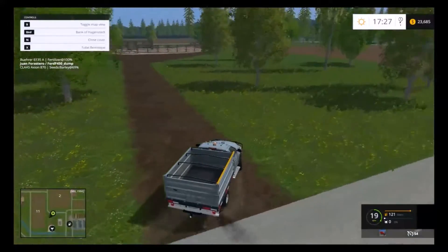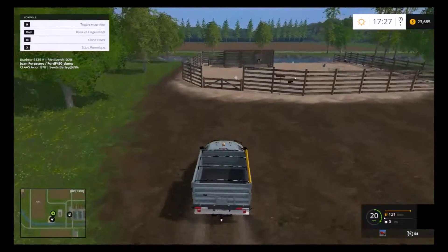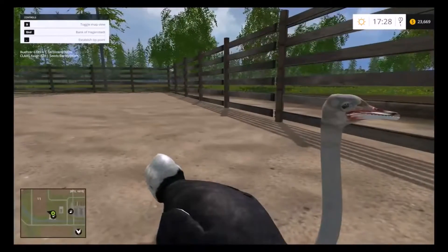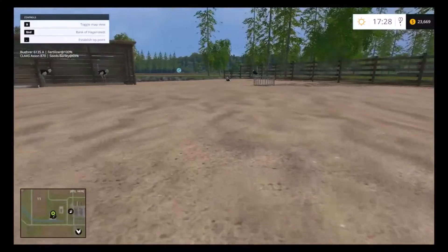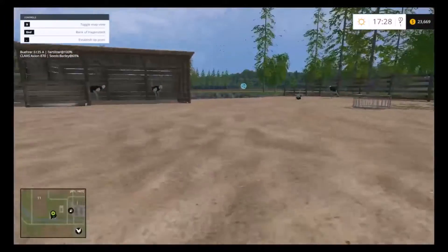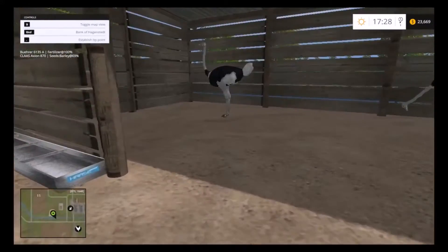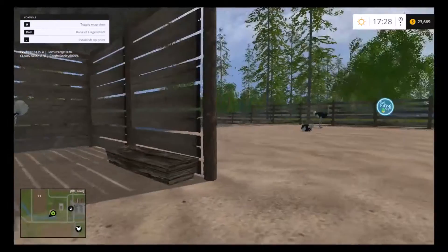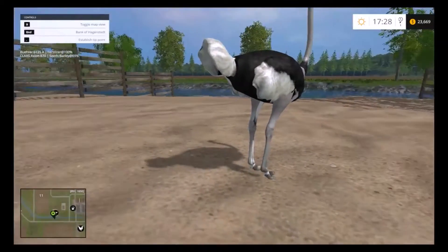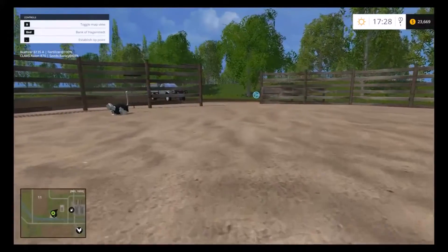Next we're going to the corral where we keep ostriches — yes, we're growing ostriches on this map! They've got a sort of pen. Let's jump out and have a look at them. They make a fun little sound. One just got up and is moving around a bit, then sits back down. There are troughs where we need to put water and food.